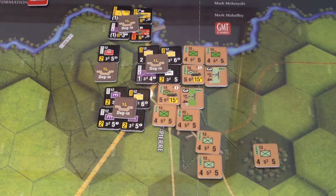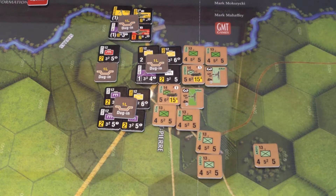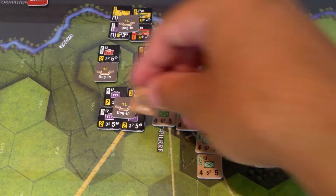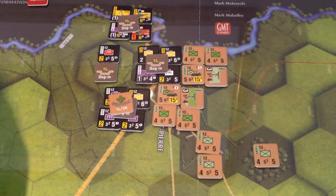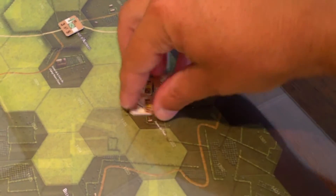Got a nine. Plus five is 14, minus one is 13. So basically I need a 10 or more. Got a 10. So that goes to 14 — we get a suppression marker out. Got two more guys to fire. Seven. And four. Okay, all these guys are now marked fired.